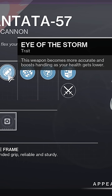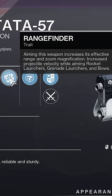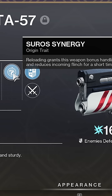Eye of the Storm is goated on hand cannons for giving you more accuracy in 1v1 duels. And Rangefinder hasn't been nerfed by Bungie yet and is still cracked on most PvP primaries. To top it all off, it has one of the best origin traits in the game, Suros Synergy, for better incoming flinch protection after a reload.